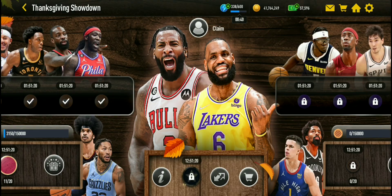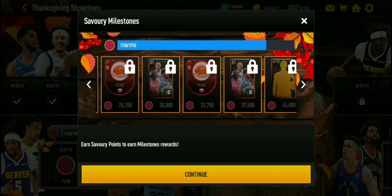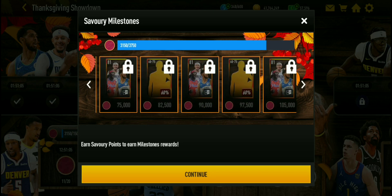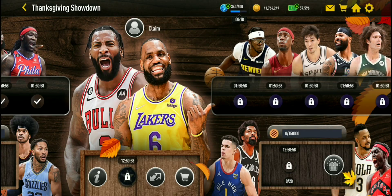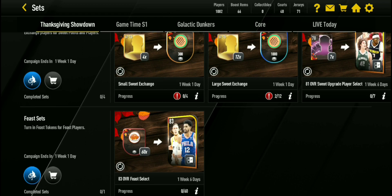To get the 81 overalls, you do milestones. Right here, you do all your milestones. You probably won't get too far into the milestones, but you can at least get five free to play here, and the same on the other side. You get those 81 overalls there, then you put those 81s into the sets, as I said before, to get the 87s.